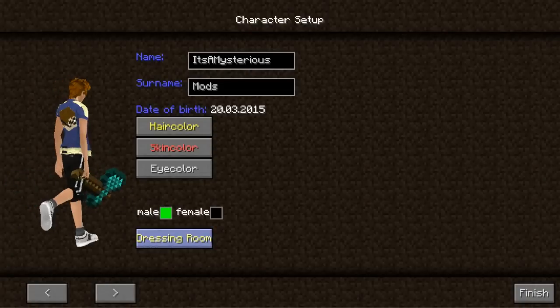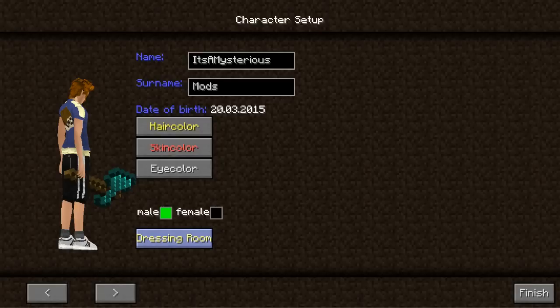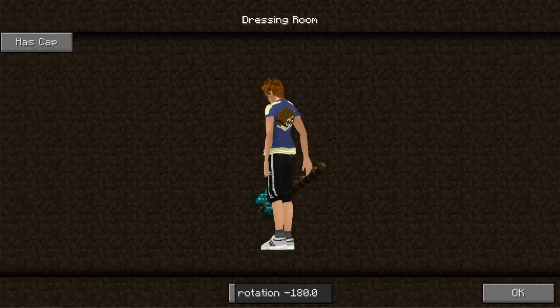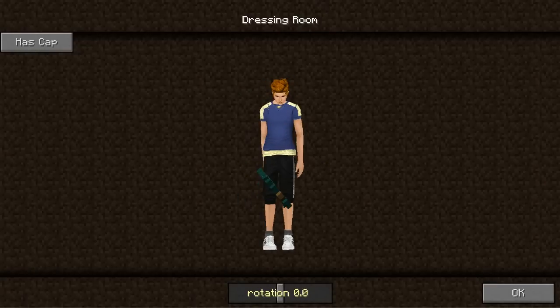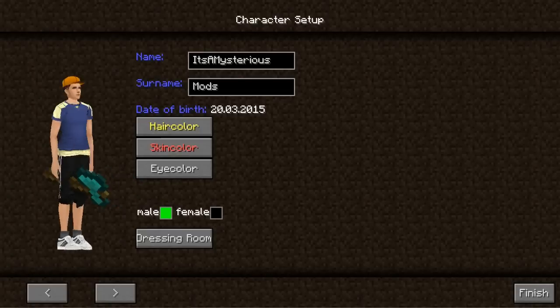There's a new button here — I'll put the legs back in position using the R key — and here it is: the Dressing Room. Click it and there's a nice new view where you can rotate around the entity 360 degrees. You'll be able to change your clothes and put on pajamas and everything, but it's not finished yet. For example, clicking the Cap button gives the character a cap to wear.